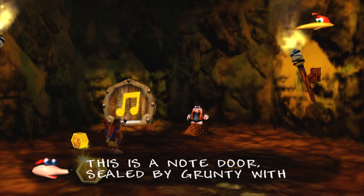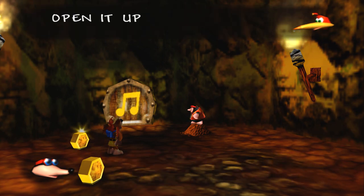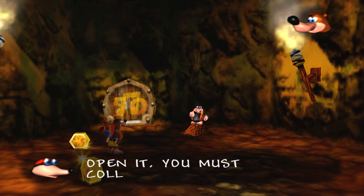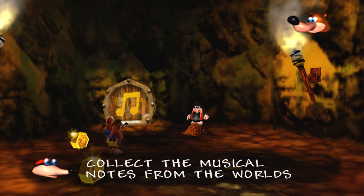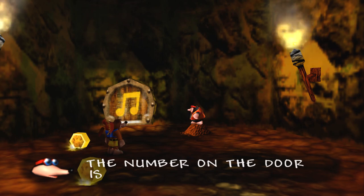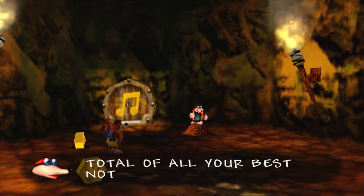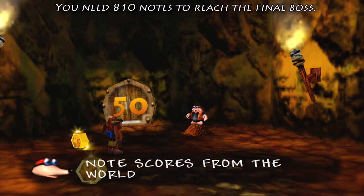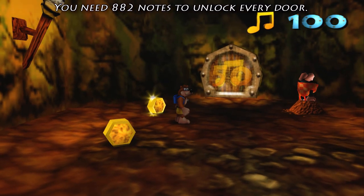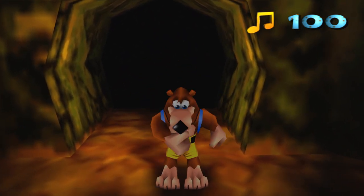So these are note doors — basically they bar your progress until you get enough notes. There are 900 notes in the game: nine worlds, 100 notes each, so 900 notes. I think you need around 675 to reach the final boss — maybe 700 or so. But if you want to get everything the game has to offer, you need something like 886 notes. That's so specific! But don't worry, we're getting all the notes, so it won't be any problem.